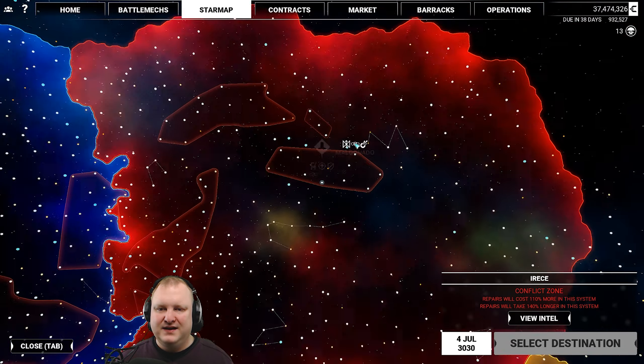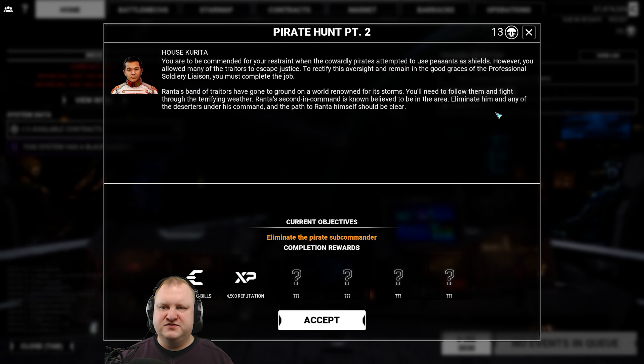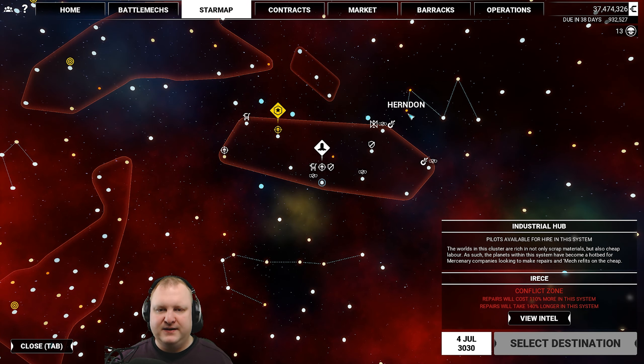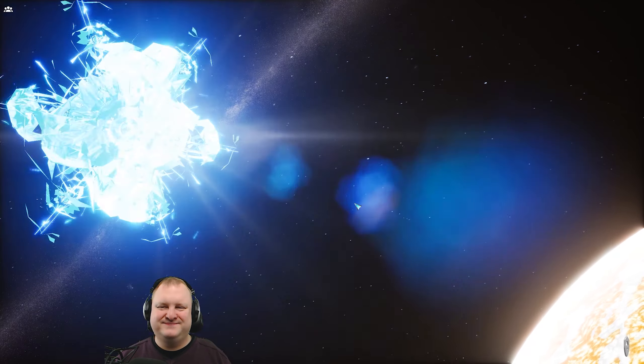Now it's off to the next planet — Pirate Hunt Part 2. The mission debrief says: 'You are to be commended, however you allowed many of the traitors to escape justice.' Nobody escaped justice — I killed them all! Freaking samurai crazy nutjobs. We must complete the job. Ranta's band of traitors have gone to ground on a world renowned for its storms — Ranta's second in command is in the area. Eliminate him and any deserters under his command and the path to Ranta himself should be clear. For that we have to travel to Outer Volta, with a quick detour to Herndon to repair up first.